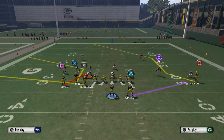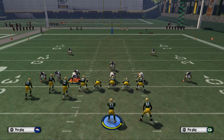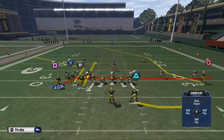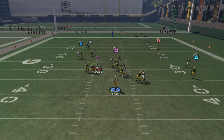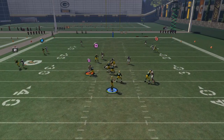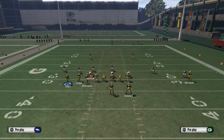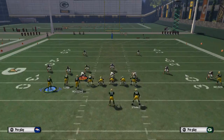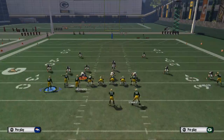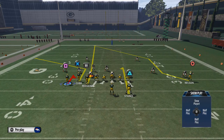There are two setups. The first one I showed you is kind of a horizontal or middle flood, where your routes go heavy over the middle of the field. Now what we can do off that is have routes that go heavy to the other side of the field. This time we're going to take James Jones and put him on a hitch route, then take Rodgers and put him on a fade — you could leave him on the flat, but I prefer the fade. Then we're going to take our running back James Starks and place him on a curl route.